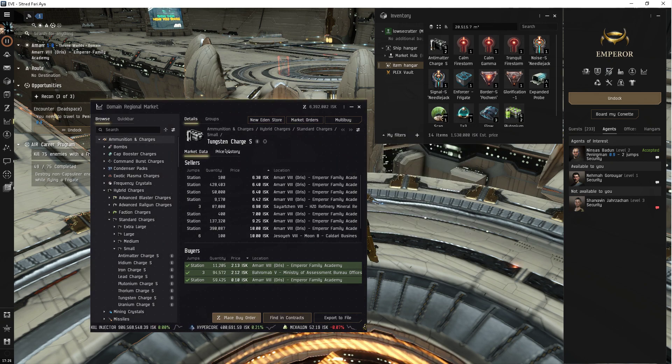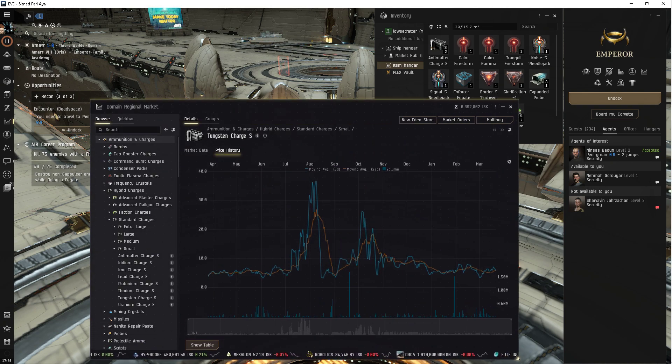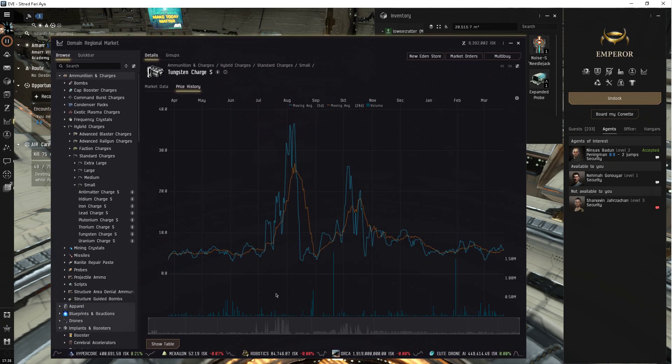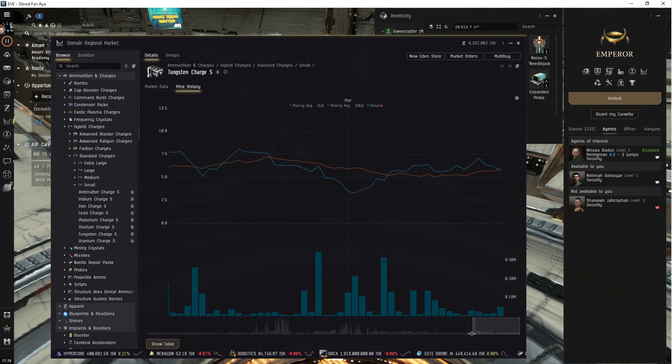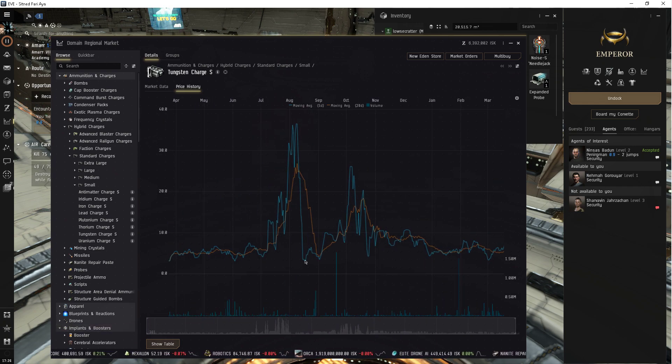Absolutely 100%. And when you're in price history, just click off Dogean, Median, and MinMax, and it'll make your life a hell of a lot easier. Especially when you're trying to read this mess. And of course, make sure you adjust this to a year, because why not?